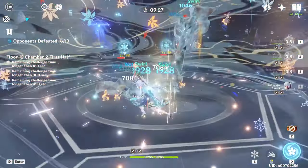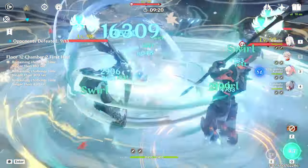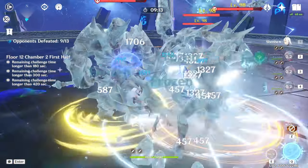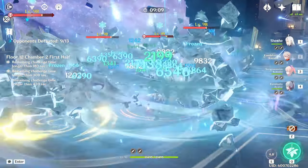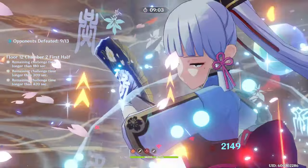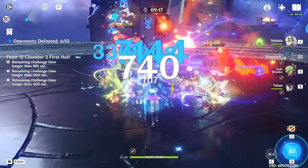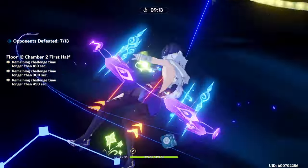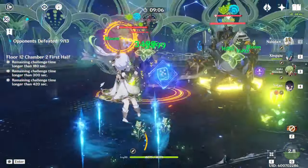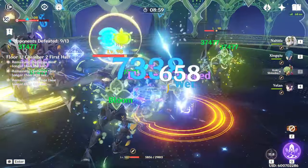The obvious downside to most freeze teams is that they're pretty expensive to build, not just in terms of the characters you have to unlock but also the build investment required. Hyperbloom teams are also a great choice here — excluding the dendro specters, none of the enemies resist dendro damage, so as long as you bring a secondary source of damage to deal with the specters, hyperbloom will take care of everything else. Against the serpent knights, the same strategy applies: focus on the pyro and cryo knights while keeping track of the geo and hydro knights and adjusting position accordingly.